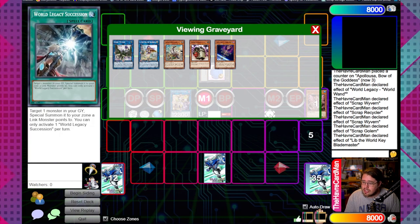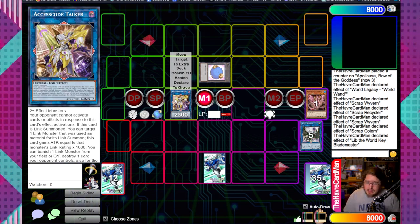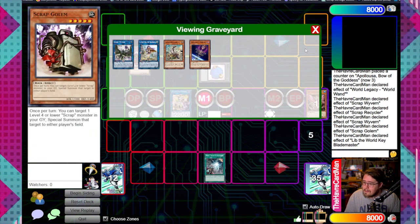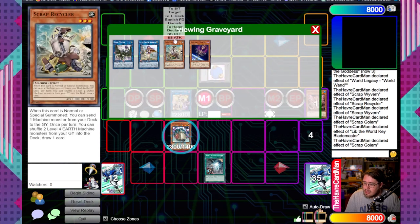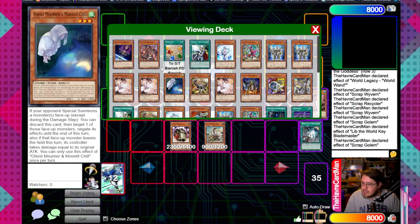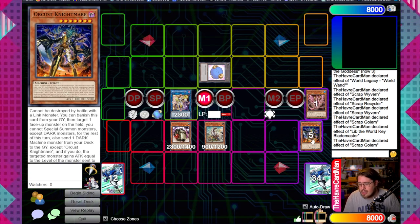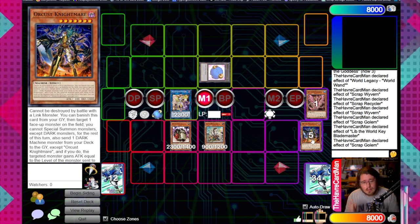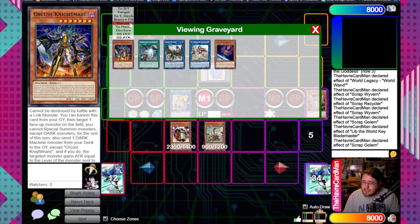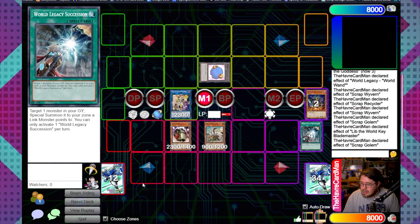That removes one of their cards. Access Code also has two different attributes it can banish from graveyard to get rid of two more cards your opponent can't respond to - so you've dealt with four cards on their board. If they're not quite done, keep playing. Flip World Legacy Succession, summon Scrap Golem, use his effect to summon Recycler once more, and use his effect one more time to send Orcas Nightmare. From there, banish Orcas Nightmare targeting Access Code Talker.